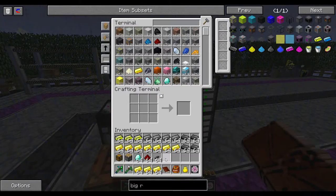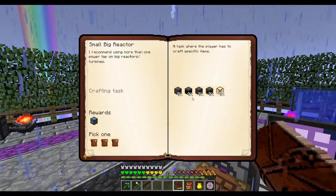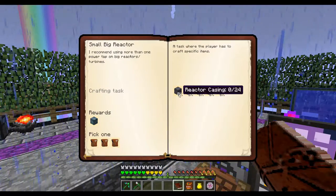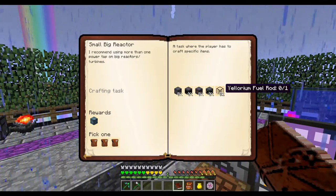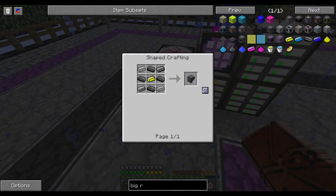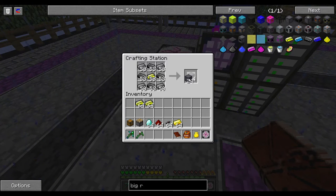Welcome back, I'm Nicole BW and this is Project Ozone. Today we are going to work on big reactors. We need to make 24 reactor casings, one controller, one power tap, two access ports, and one ylorium fuel rod. Luckily all of these have EMC so we will be able to copy all of that.